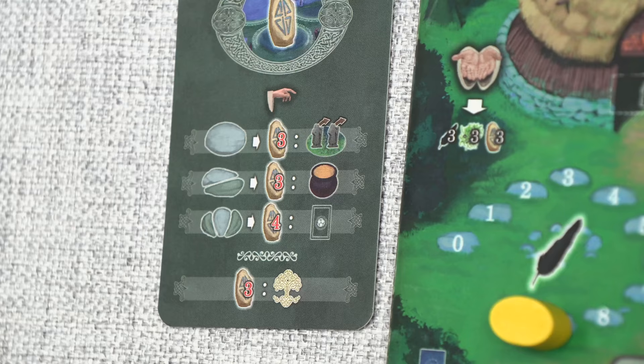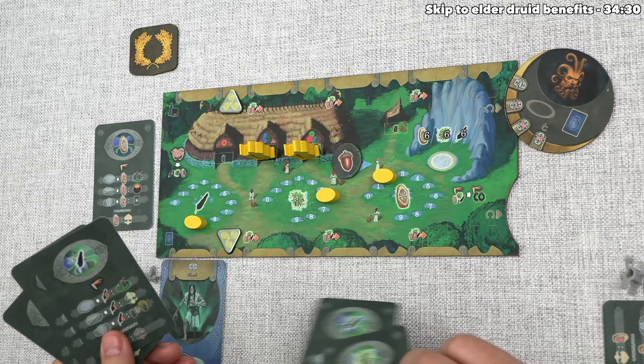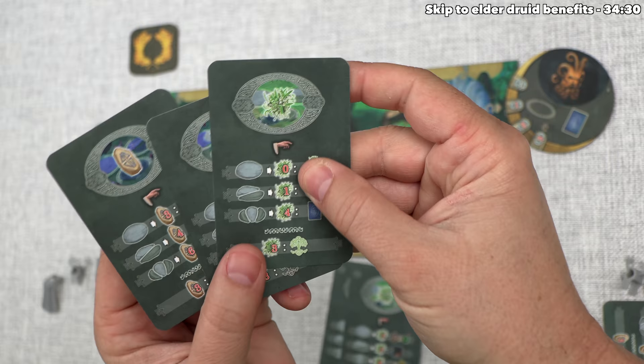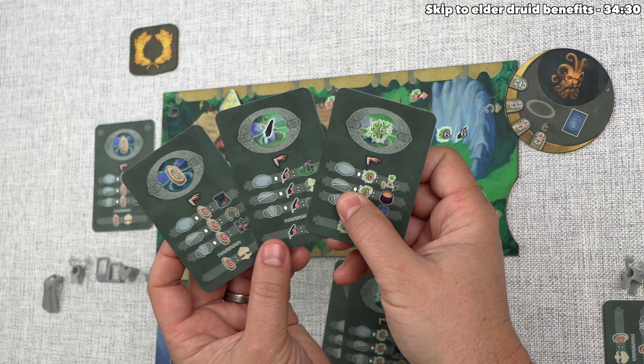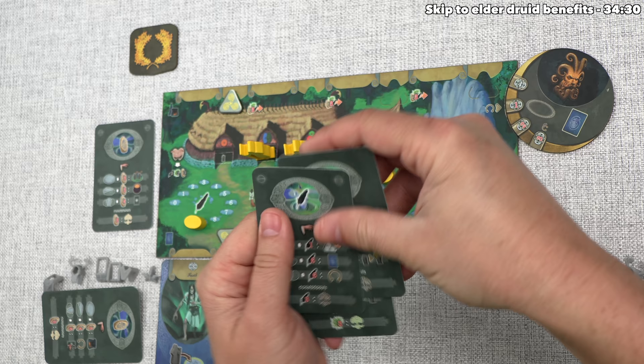Next up, they can gain the benefit. This lets them gain one advanced moot card, and as you can see there are three of them available. Each player starts with the same three basic ones, and this will gain them one of these, and they will have it for the rest of the game. So they have to look through these and make a decision. In general, these are either cheaper versions of other things that we've seen already, or more powerful options than the options that we've seen already. After considering all of these, they would like to take this one, so that means they now have two moot cards that allow them to interact with the Feather Temple, which also means they have two moot cards that would let them move up the Feather Branch on the Oak Tree.